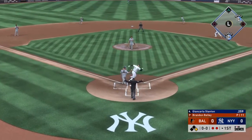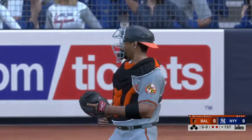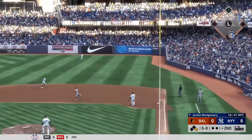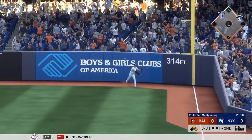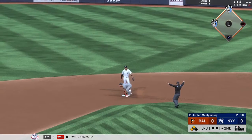That's a swinging strike three in the dirt, and the throw to first ends the inning. He comes set, here's the nothing-and-nothing pitch. He pulls this one into right — that gets down, he's got himself a base hit. He'll be in there with a double.